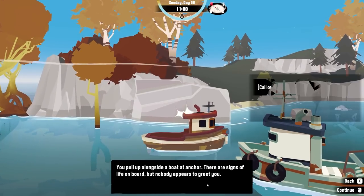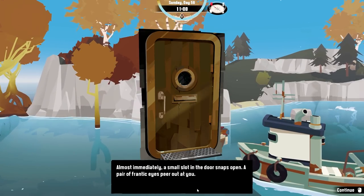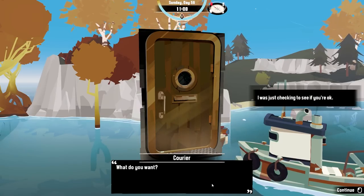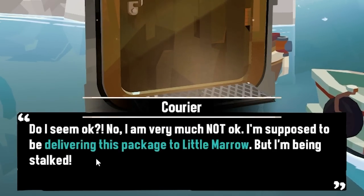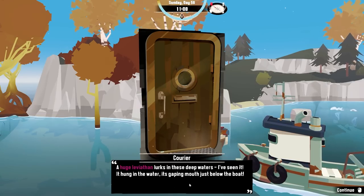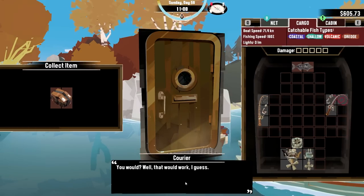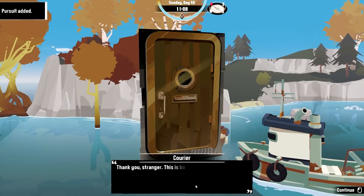You pull alongside a boat to anchor — there's signs of life on board. A small slot in the door opens. A pair of frantic eyes peer at you. 'Who goes there?' 'I'm a fisherman.' 'What do you want?' 'Just seeing if you're okay.' 'I'm not okay. Delivering this package to Little Mayor. Being stalked. A huge leviathan lurks in these deep waters, I've seen it.' I'll deliver the package. A dark fluid oozes out of a corner.